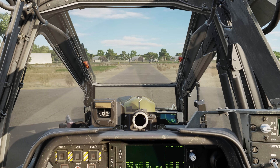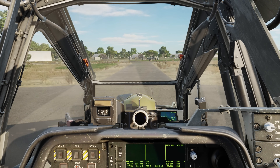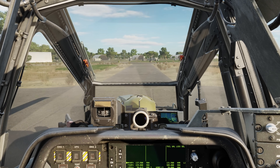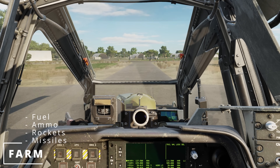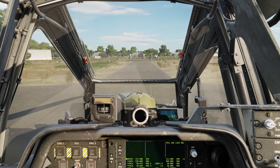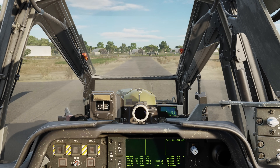Hey everyone, Wags here from Eagle Dynamics. In this DCS AH-64D video we're going to be taking a look at FARM reports over the data link. FARM stands for fuel, ammo, rockets, and missiles, and this is a really handy data link capability to find out exactly what your primary members have loaded.